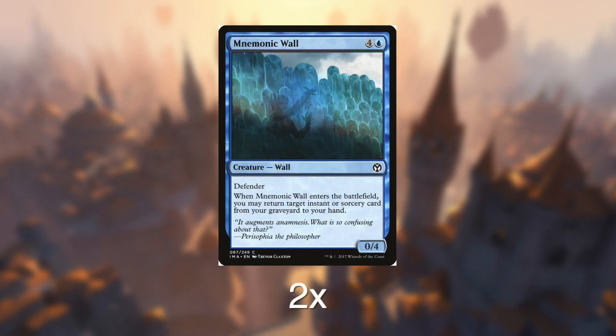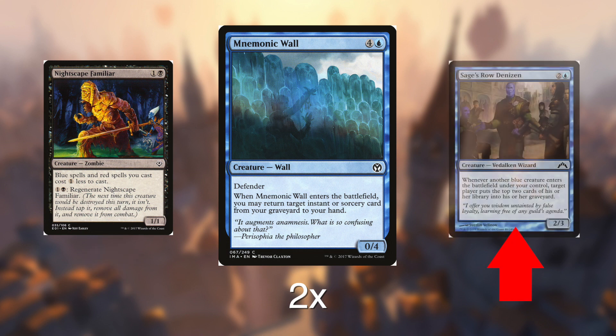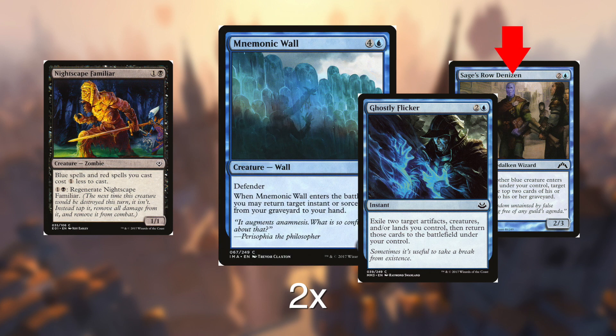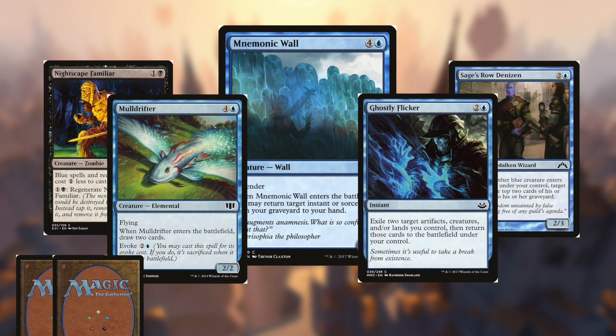All is thanks to our two final creature cards — two Mnemonic Walls, something you've probably looked at and scoffed at during Iconic Masters draft. Now you might get an idea of what it's all about. You have cards like Nightscape Familiar to make your things cheaper. You have for example the Denizen out, then you play the wall, return one of your flicker cards from the graveyard, flicker the wall, and repeat to mill your opponent for a bunch. Or if you have something like Ghostly Flicker and a Mulldrifter out, also draw a whole bunch of cards — the value can get pretty insane.